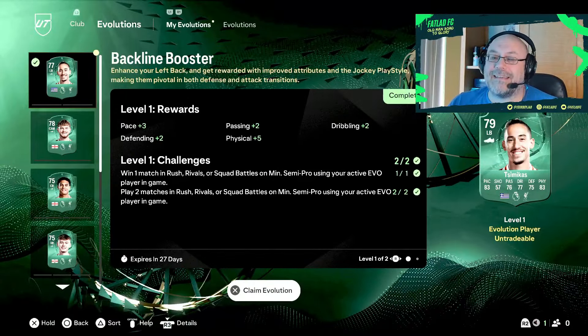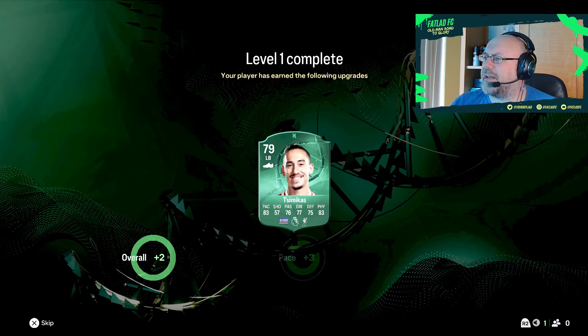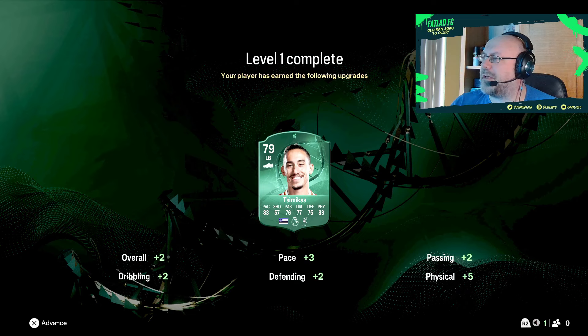Alrighty, so that is the first part of SimiCast completed. He's up to a 79-rated left back overall — PS3 passing 2, dribbling 2, defending 2, physical plus 5. Not too bad. Let's get out into these games and get him finished off.